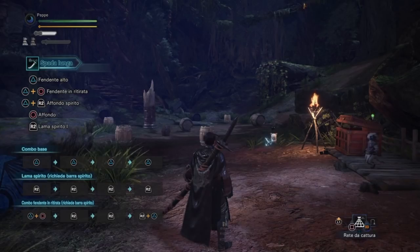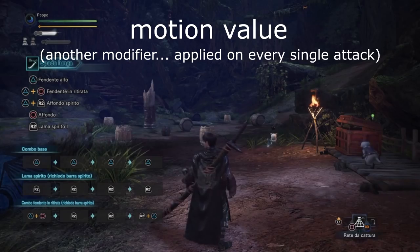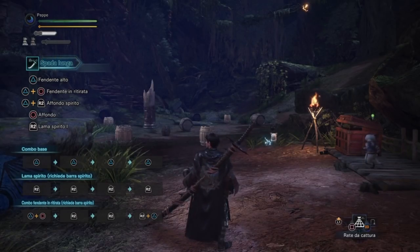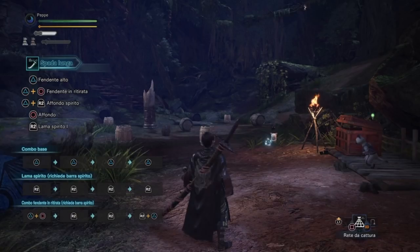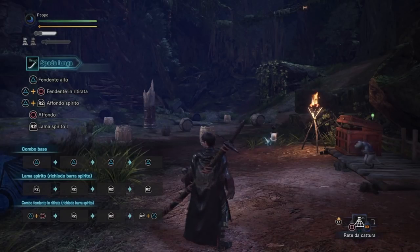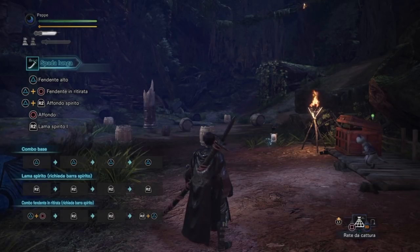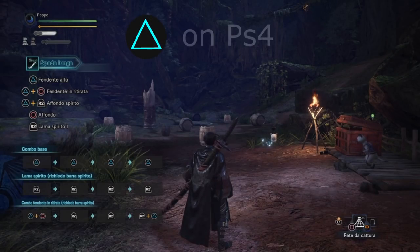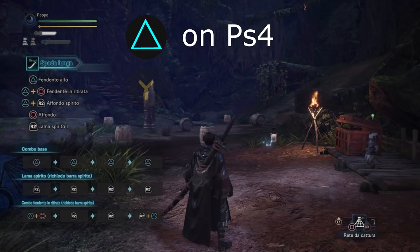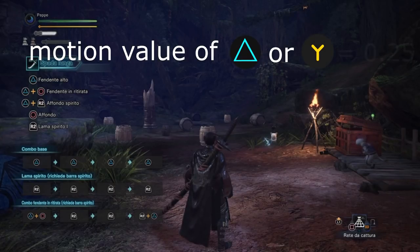Dopodiché si moltiplica per il Motion Value: ogni mossa della Longsword, ma così di tutte le armi, ha un moltiplicatore chiamato Motion Value in inglese. Quando ad esempio facciamo un fendente, questo Motion Value è di 0,25. È sempre un moltiplicatore, come il moltiplicatore di acutezza e come vedremo per il moltiplicatore della corazza del mostro. Il fendente iniziale, appena sguainate l'arma e premete triangolo su PS4 o Y su Xbox One, ha un Motion Value di 0,25.